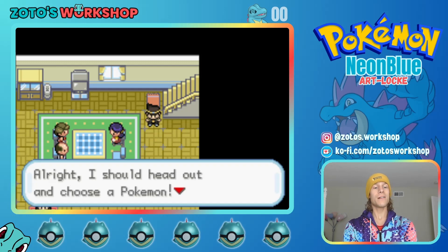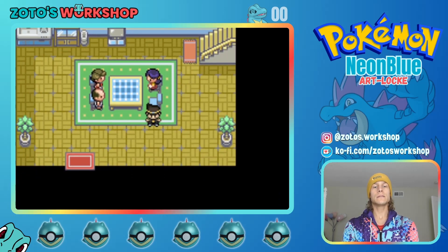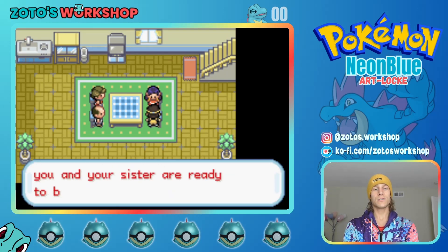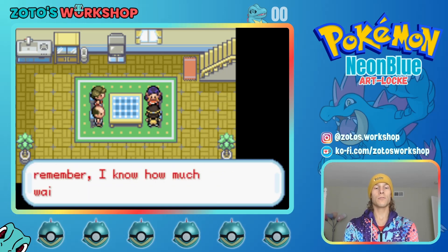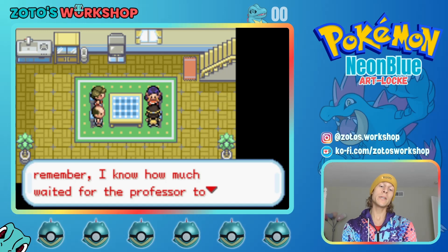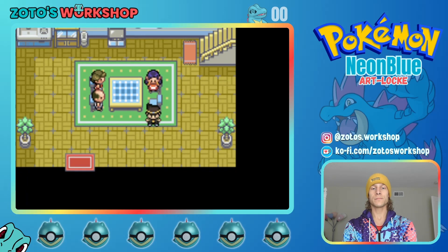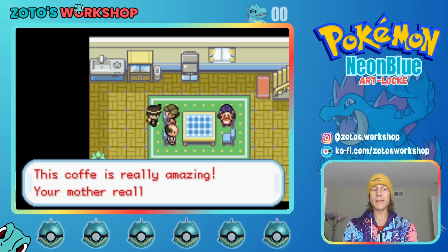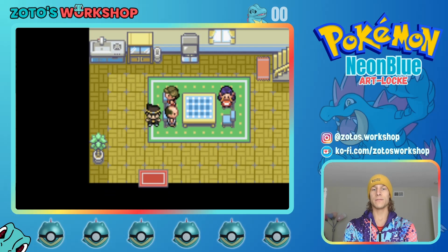I should head out and choose a Pokemon, but it'd be nice to talk to the guests and mom before leaving. 'Dear son, I see that you and your sister are ready to become Pokemon trainers. How amazing. Now go on and choose a Pokemon.' Mama needs to go back to school for some grammar lessons. 'This coffee is really amazing. Your mother really knows how to treat guests well.' You happen to be even less helpful than my mama.